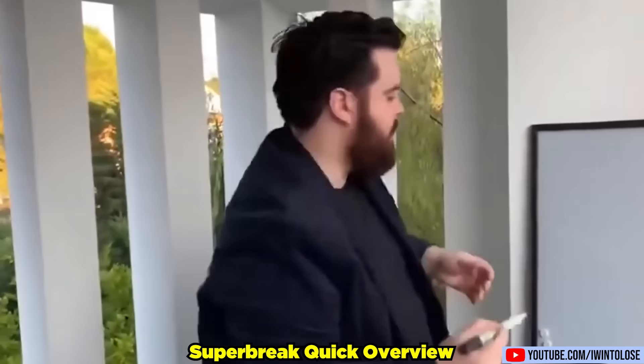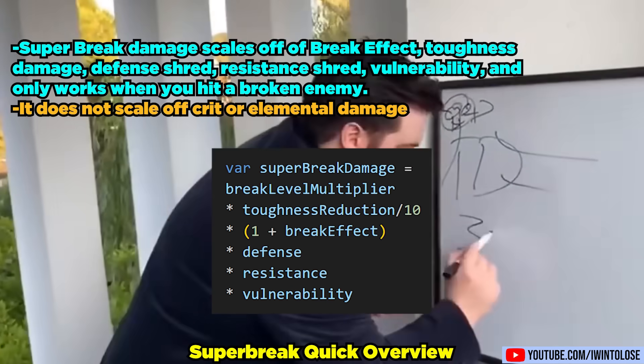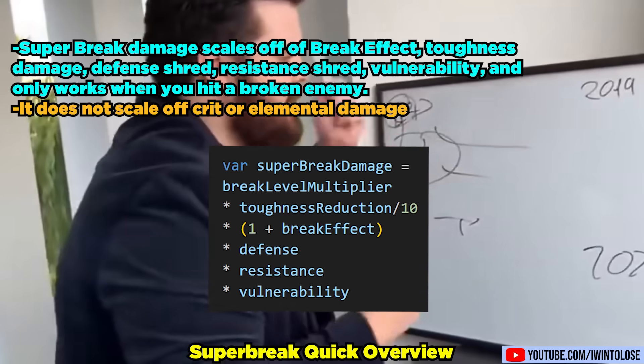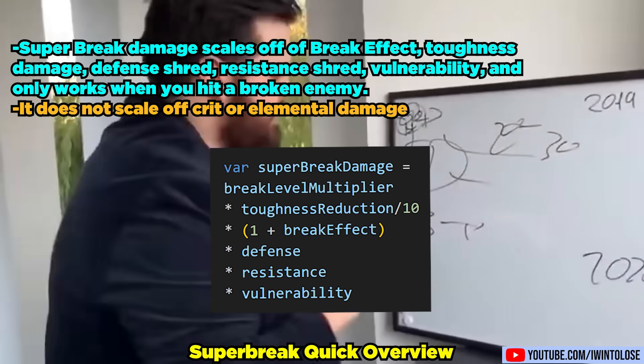A quick overview on Super Break: its damage scales off break effect, toughness reduction, defense shred, resistance shred, and vulnerability, and only works when you hit a broken enemy. Notably, it does not scale off crit or elemental damage.